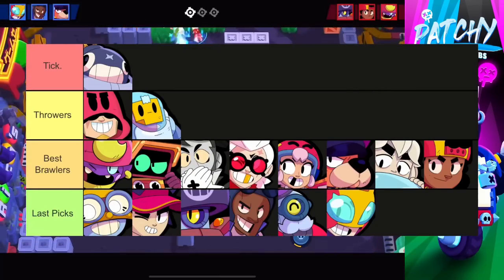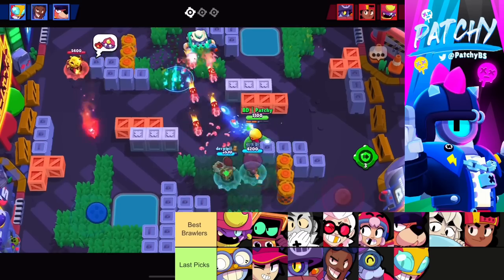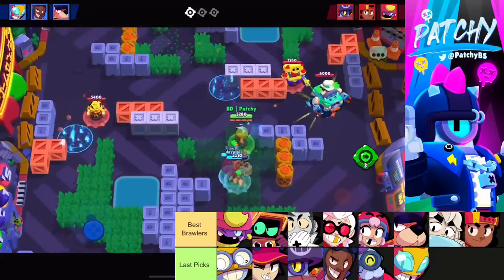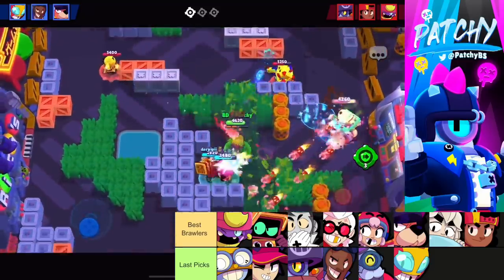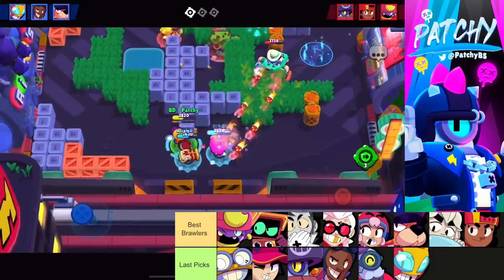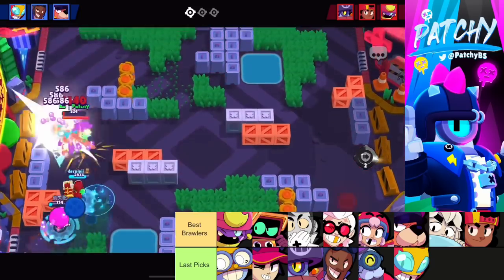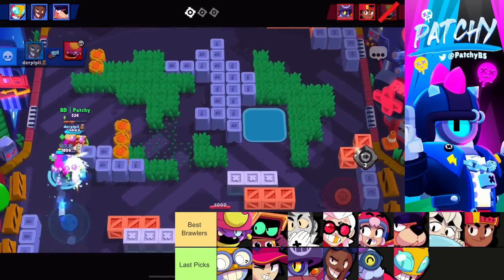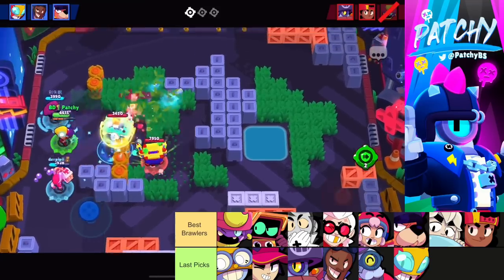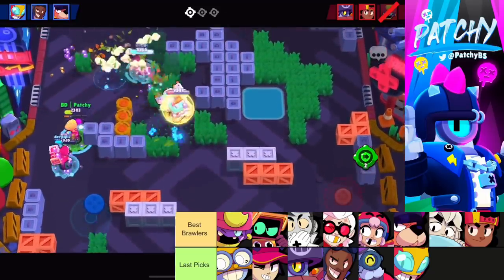For Knockout on Flaring Phoenix, ban Tick. The other throwers are also very good here since the unbreakable walls are just very strong. Grom is slightly better than Sprout and Barley, though they're all roughly equal. Brock is underrated here, and Gene and RT are the go-to range picks. Ruffs with the Field Promotion is also underrated. For last picks, Mr. P is really good into Gene — especially a Gene-Ruffs comp, since they can't deal with the penguins. Penny does something similar.